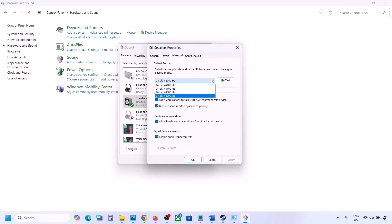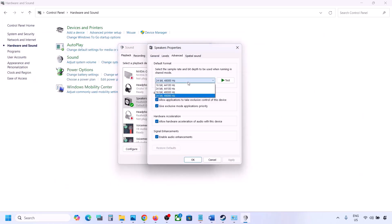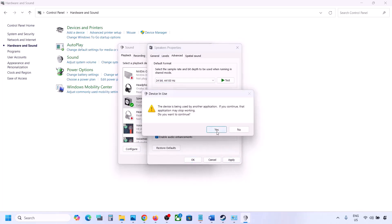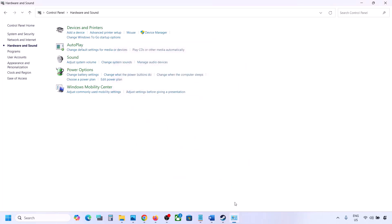Right-click your audio device and go to Properties, then go to the Advanced tab. Here you can try 24-bit 48,000 Hz or 44,000 Hz. Select the sample rate, hit Apply, click OK, then launch the game and check.